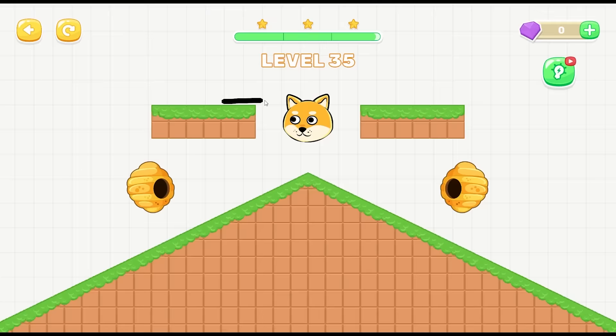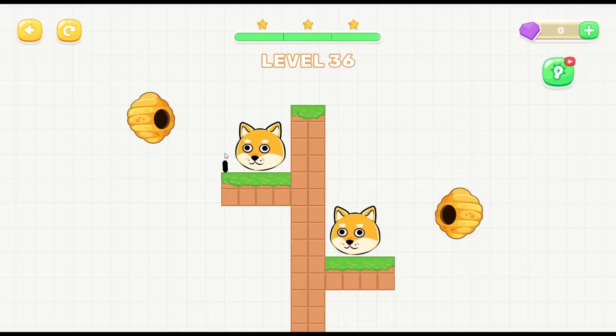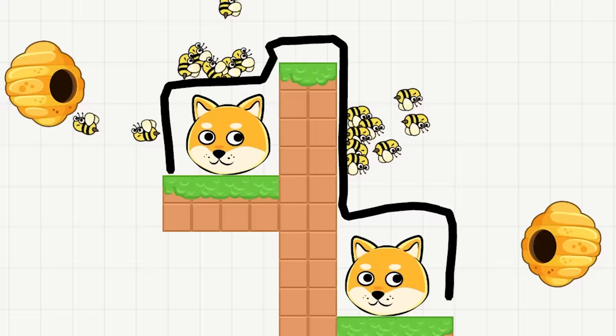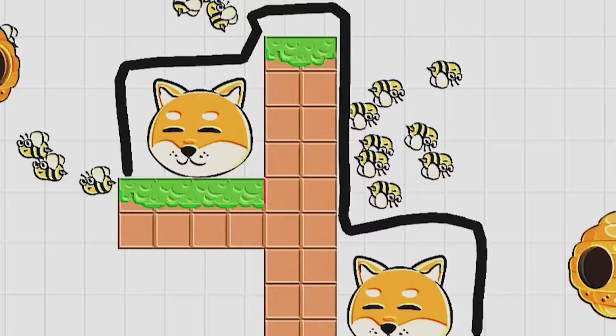I don't think the bees are gonna fly around so let's see what happens here. Yeah, they're not flying around, they're stupid. But they're pushing them up - don't survive! Oh yeah! This one we do that and then come down here, protect his girlfriend. Yeah, the Doges are happy, I'm happy, the bees can't sting them.